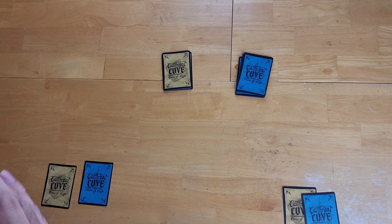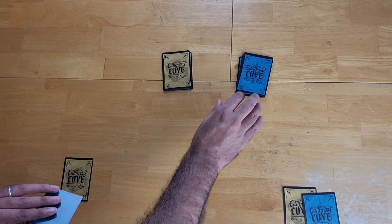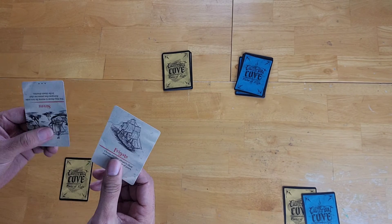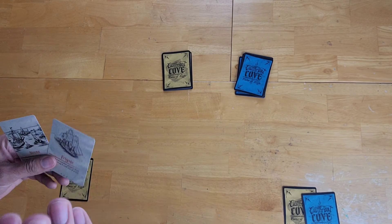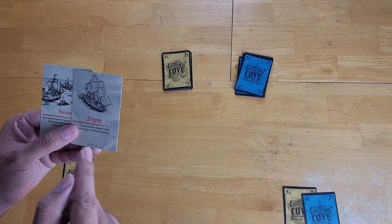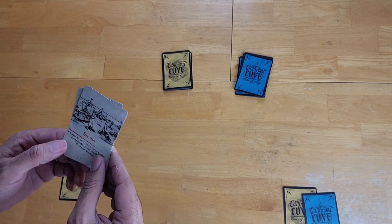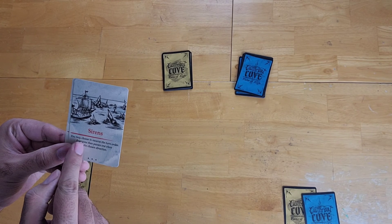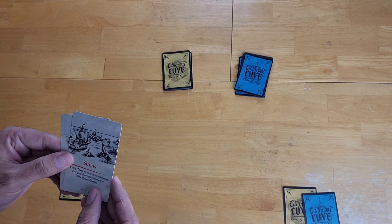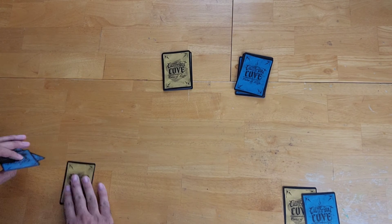We're going to simulate a few rounds here. At the beginning of a player's turn, the first thing they do is draw the top card from the event deck. They're always going to have two cards to choose from and pick which one they want to play. We've got this frigate card, which says choose another player's chest and swap it with one of yours. We also have this sirens card, which says you may choose to reverse the turn order, and then everyone passes one chest in the chosen direction — this could be more valuable in a multiplayer game.